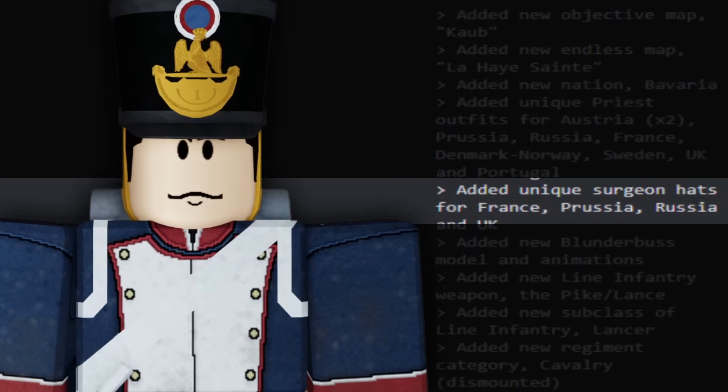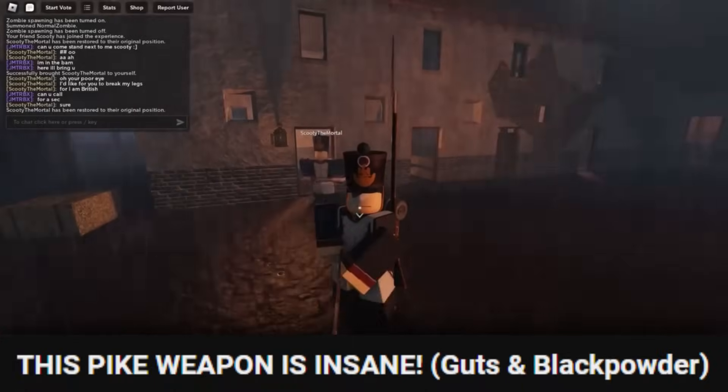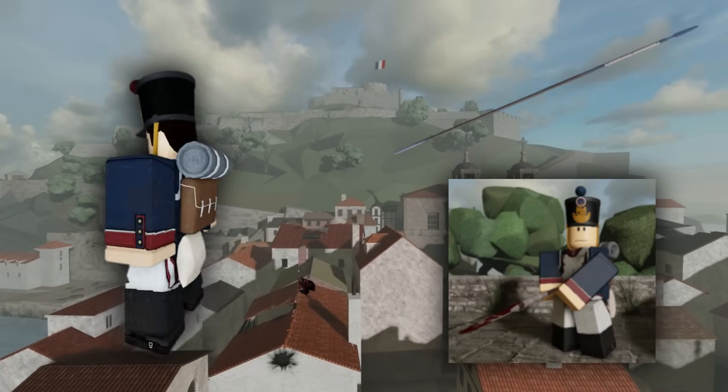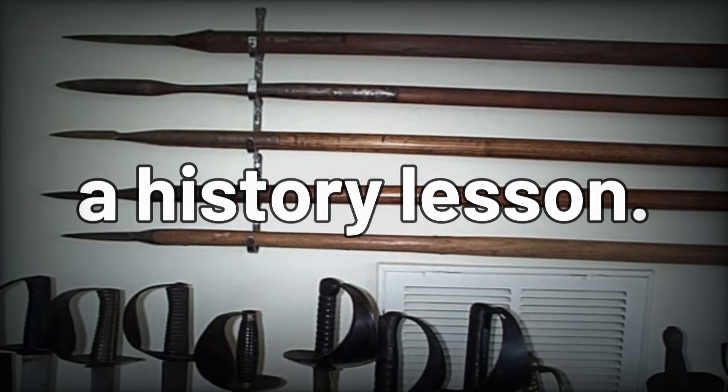With the initial launch of the Pike in the Cobb update, we overlooked several crucial aspects of this melee weapon in the video that I covered for it. So today, we will look into both the strengths and the weaknesses of the Pike and see why the creation of the first subclass was a significant decision. But first, a history lesson.